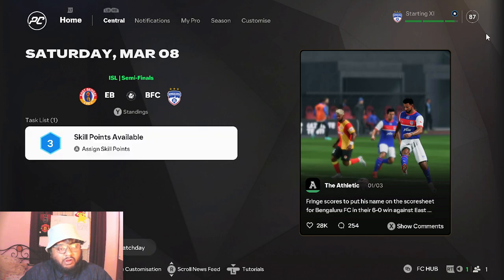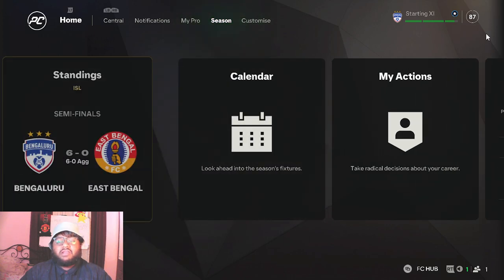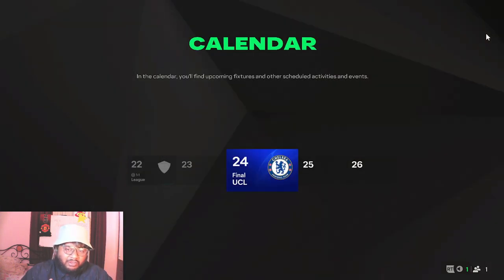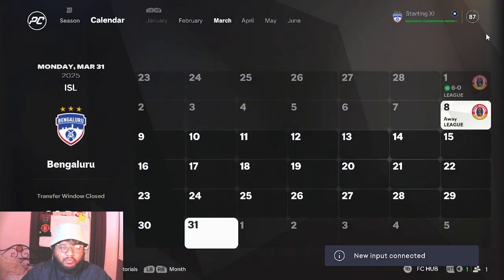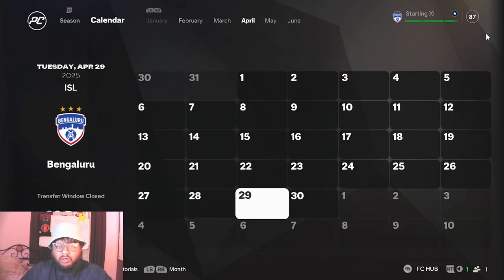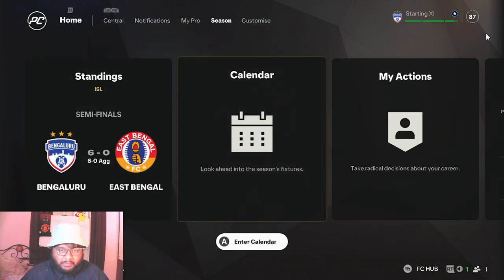In today's episode, we're going to be continuing from there. The standings show a 6-0 aggregate, so I can literally skip past this, play half time, and do whatever I want. We're going to quick-sim this whole part and then hopefully find a new club — the season should be ending in May somewhere.